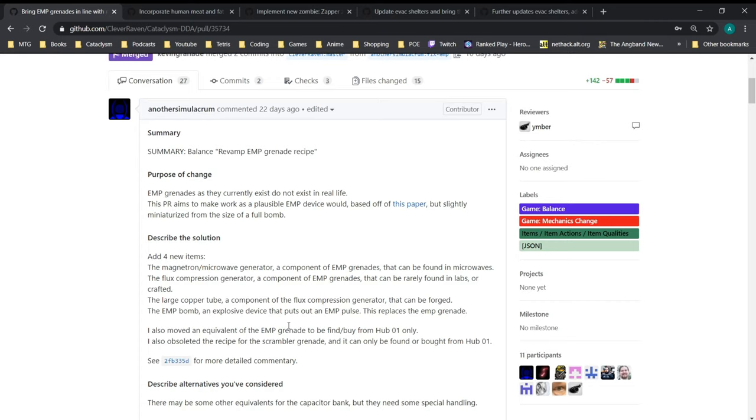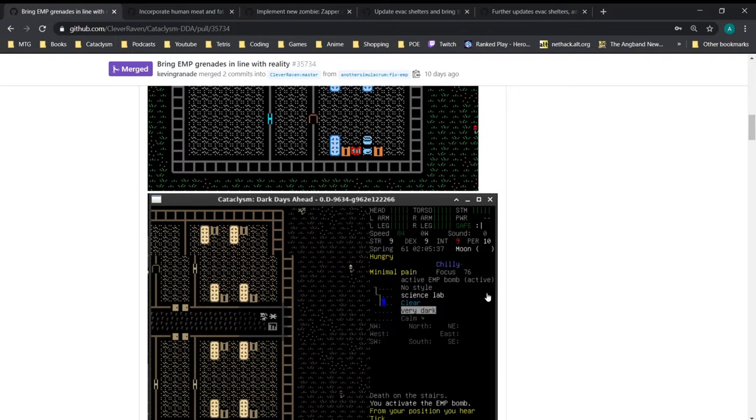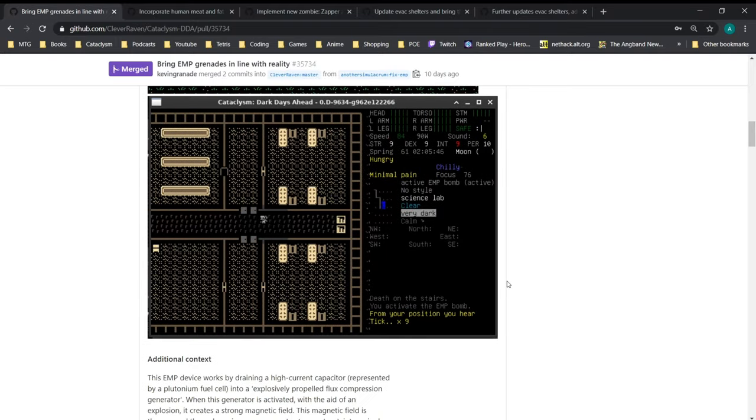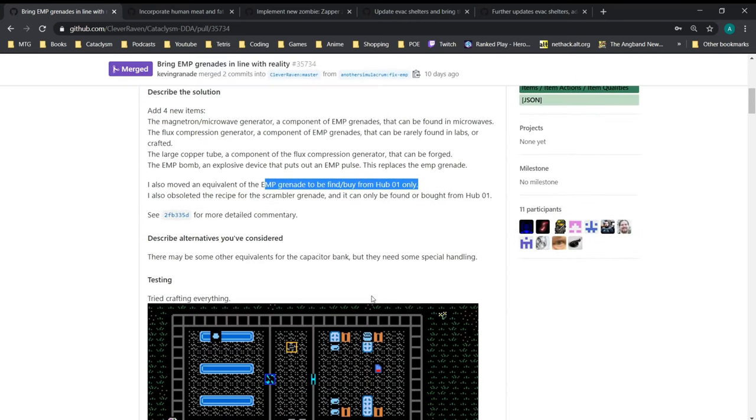Another Simulacrum replaced the old EMP grenades with an EMP bomb, which is much more sensible — you can create EMPs in real life, but it requires a relatively large item that produces an EMP in a directed area. They're still craftable, just not really grenades anymore and require more work. It's also worth noting that Hub 01 is about the only place in the game where you can currently find these EMP bombs out in the world — they're not added to loot tables or anything like that. I like this change; I think it makes perfect sense.